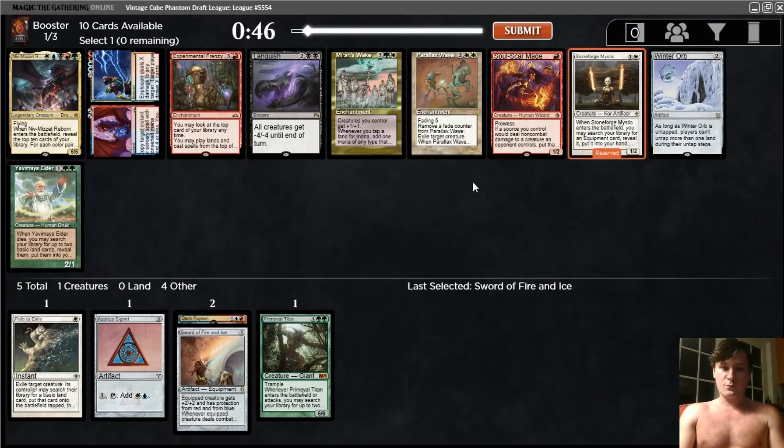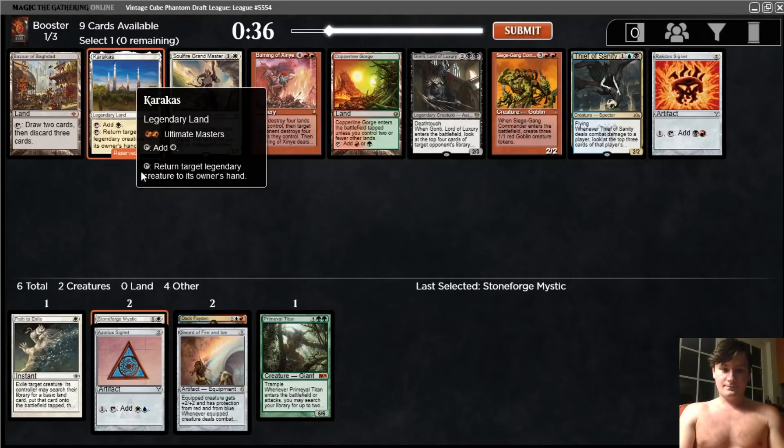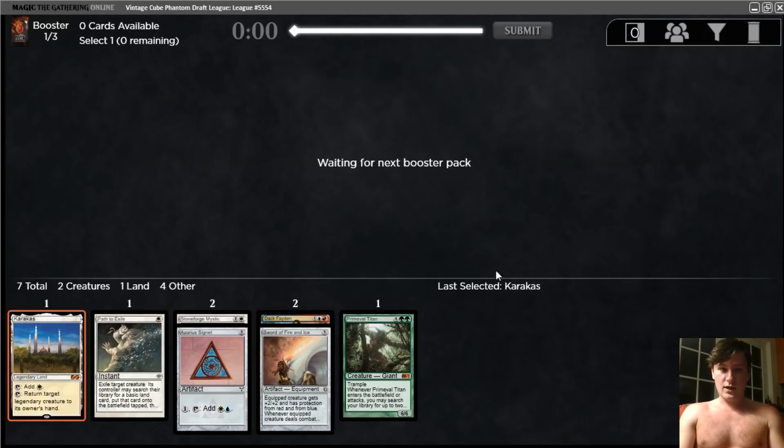That late of a Stoneforge, plus no blue cards, plus just one Yavimaya Elder in green — I think this is where we're supposed to be. I'll take the Stoneforge. There's also a Soulscar Mage, which is pretty nice, but I think I'm supposed to take this. That's a late Thief of Sanity. But I think I go with Karakas here. I really like Karakas a lot. And if we're getting it in this pack, we can prioritize Legends in future packs. So I'll pick up the Karakas.